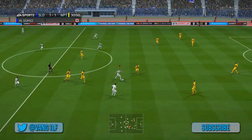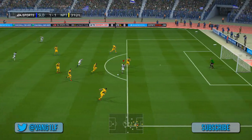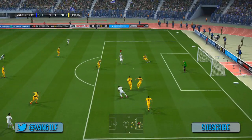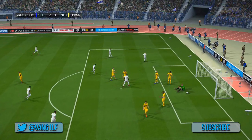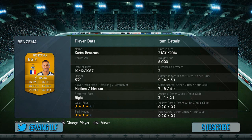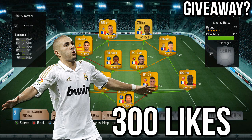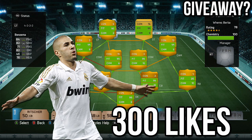This squad is absolutely fantastic — trust me, this team is awesome for 50k, you have to try it. If you don't like it, I apologise, but I absolutely loved it. Can we hit 300 likes? 300 likes and I'm going to give away Benzema — all the instructions to this giveaway are in the description below. Make sure you follow me and click on the click-to-tweet link. If this video gets to 400 likes, I'm going to give away Thiago Silva.